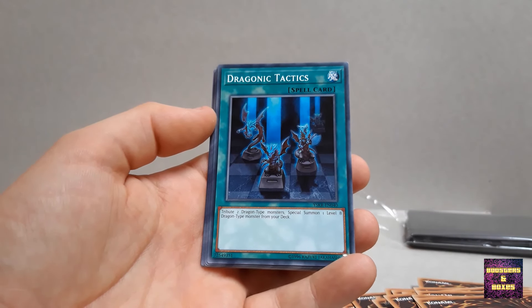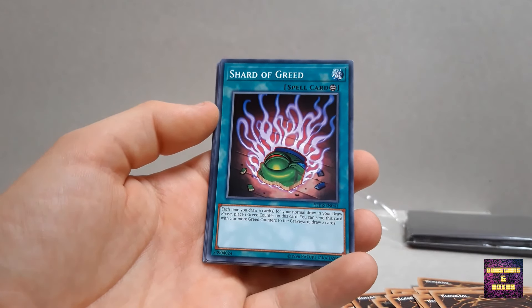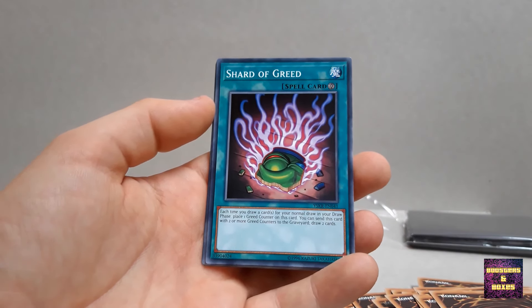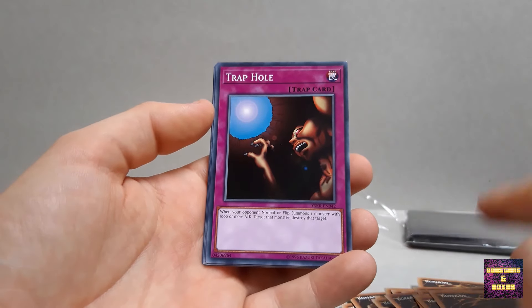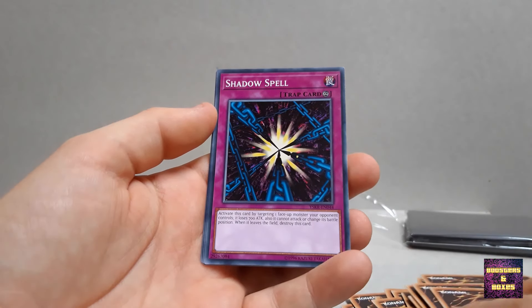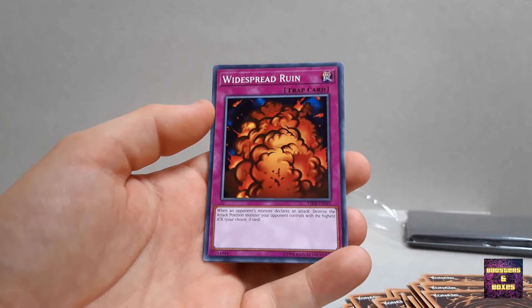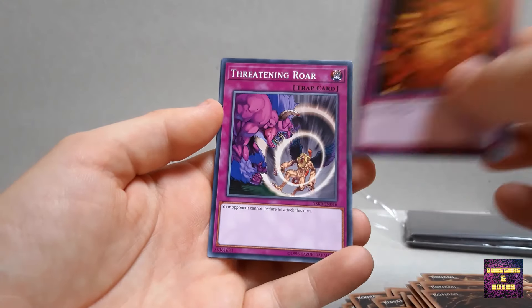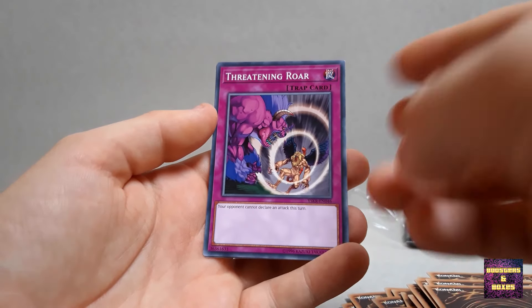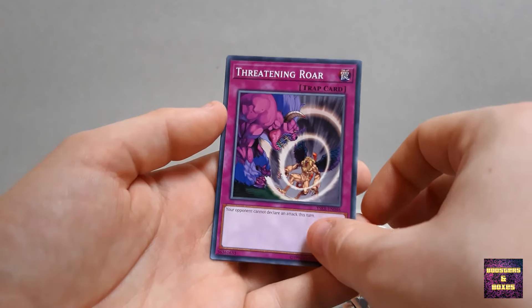Then we get another Blue-Eyes White Dragon - the same card, just as a common card this time. Continue on with Aquamador - very, very old standard, high defense monster, nothing too special about this one. Continue with Lajin - again very standard, high attack monster. Battle Ox as well - these are bringing back a lot of memories.